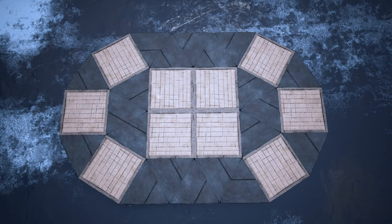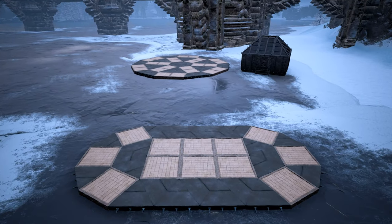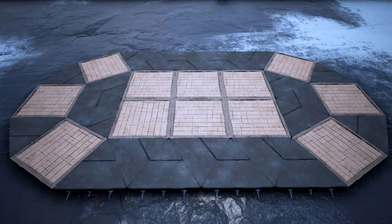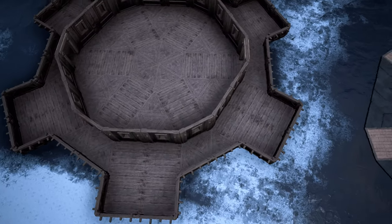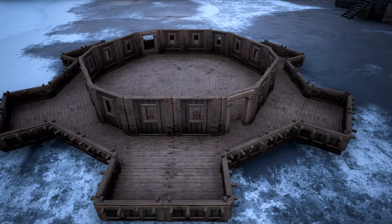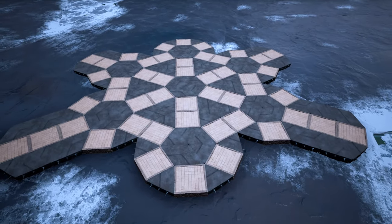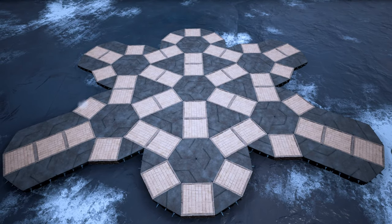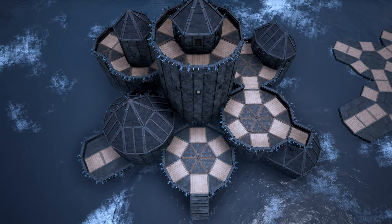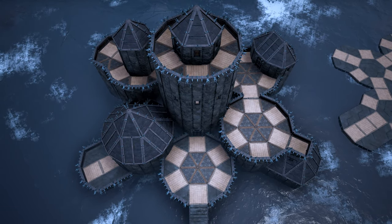We can also easily build more of an oval foundation by building a pattern like this. For instance, taking our initial pattern but not completing it with all the wedges could result in something like this. Or by combining multiple round foundations you can turn your base into something quite elaborate. Using this exact blueprint we played around a little bit and as you can see there is quite a lot of room for creativity.